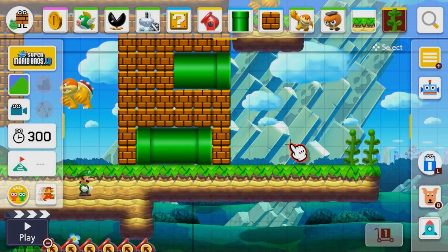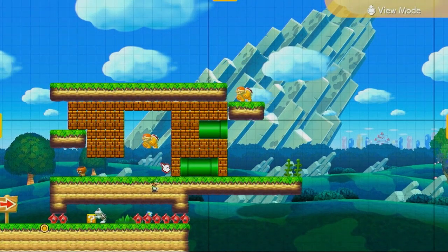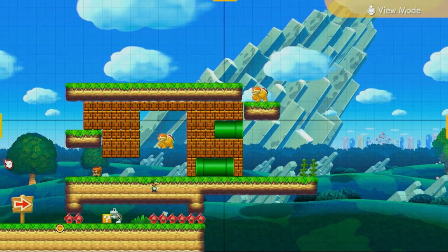I finished creating the first segment of the AI-generated level. This level looks really weird — it's generated by AI, so it's probably better than most little Timmy levels, but still it's a pretty bad looking level. Let's get on to the second segment.